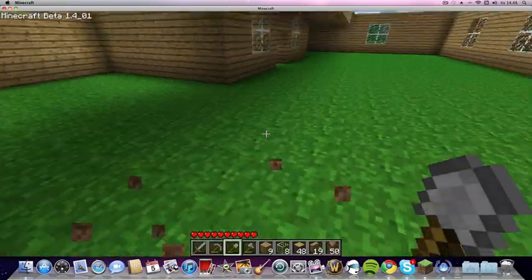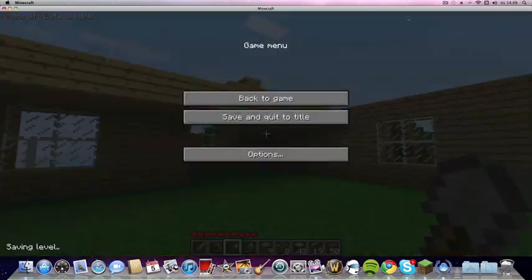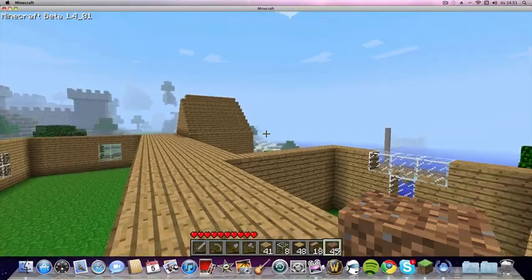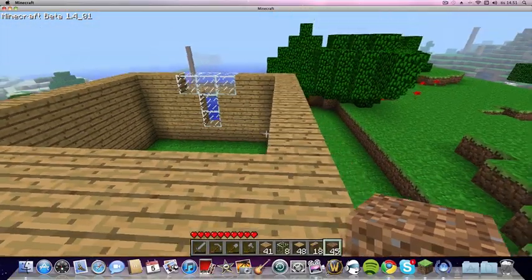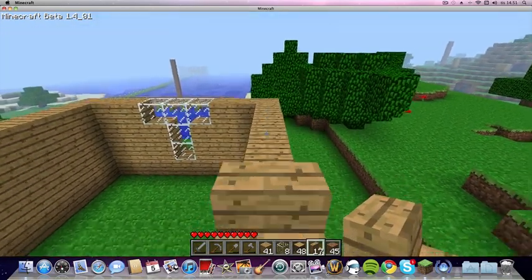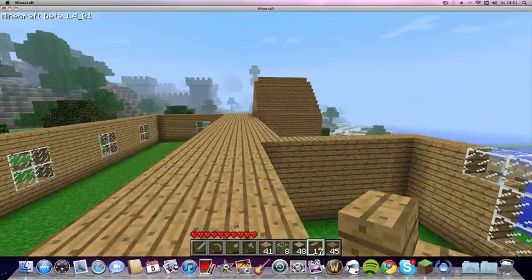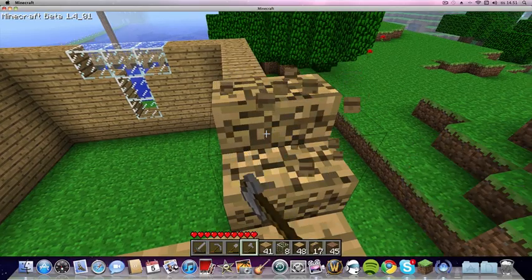Now I'm gonna pause and tear down this part of the roof and make it into the new one. Okay guys, I tore down the old roof and now I'm gonna show you how to make the new one. First of all, when you place these, if you place it like this it's gonna go that way, so you wanna be sure to place it the right way up.